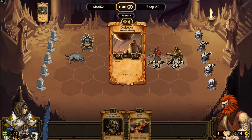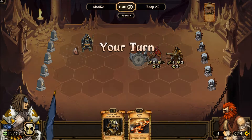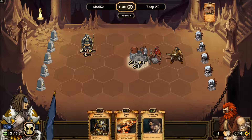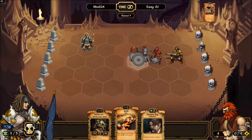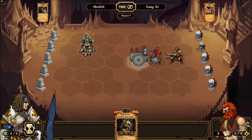Seven damage is a lot in this game — that's almost enough to destroy a single idol. Well, that's gonna be a problem. That just destroyed my guy. So what I think I'm going to do here — would that even be beneficial? Not particularly. I really like that extra ability, so I'm gonna power this guy up.